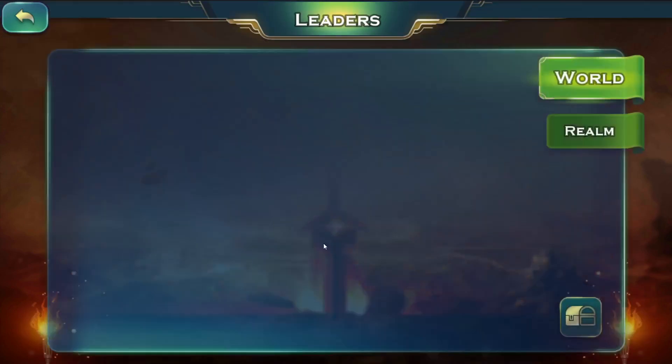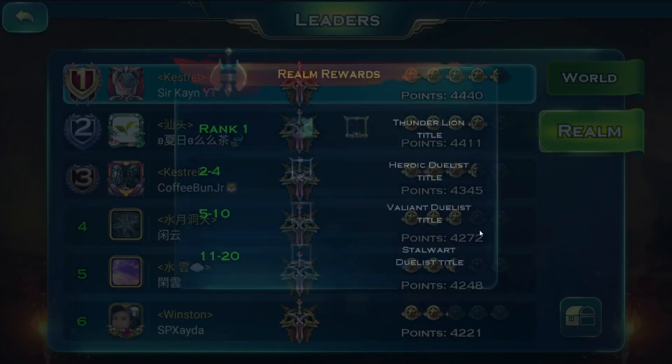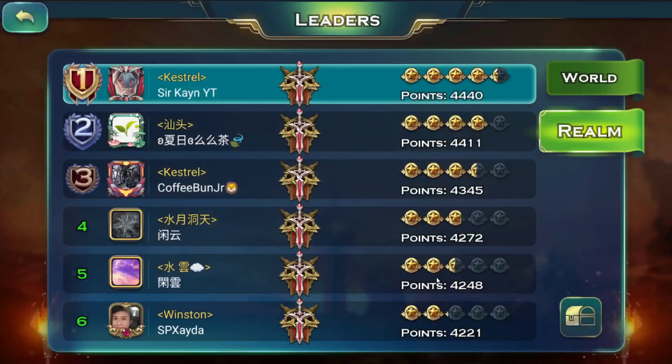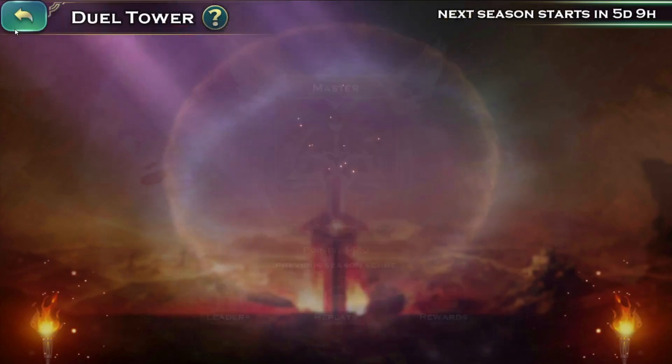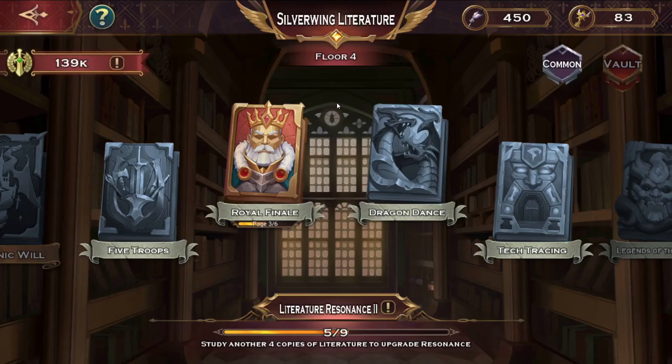The only thing I really wanted to do was reach around 4,400-4,450 rating to get the Thunder Lion again since I had it before, and I managed that. In terms of this feature going forward, we're probably not going to get a lot of materials right away — it'll be a slow increase until Lucky Wheel, where we'll get a ton of this stuff.